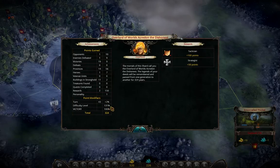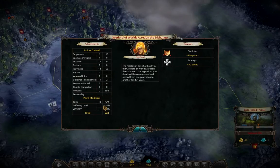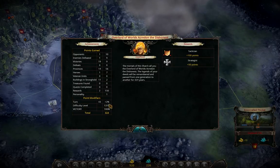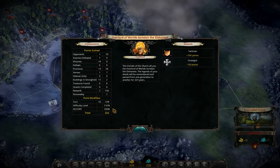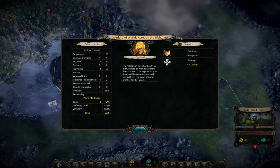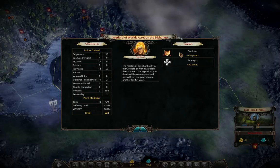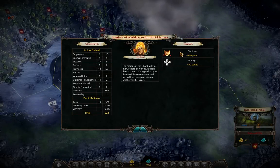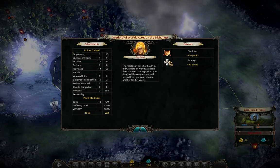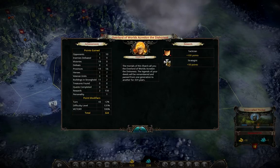Difficulty level — this is not a bonus for the difficulty of the neutral units, which in this case was Overlord, but a bonus for the difficulty of the AI you were fighting, which in this case was Skilled. So this will go up really fast. And of course for victory 100%; if you lose you don't get anything. Now to these rewards — this is just a bonus to your score, nothing else. The Tactician you can get — I'm not completely sure, but I think it's if you win a shard without losing a unit. And Strategic is when you win without losing a battle. We didn't lose a unit or a battle, so we have both of them.